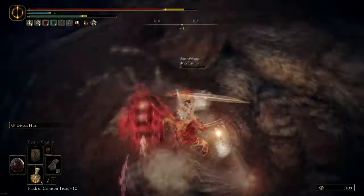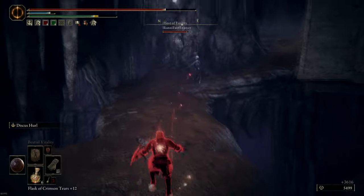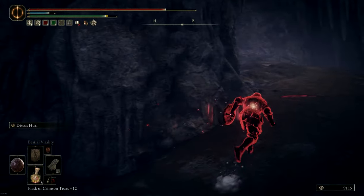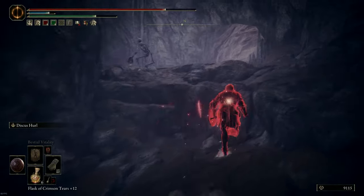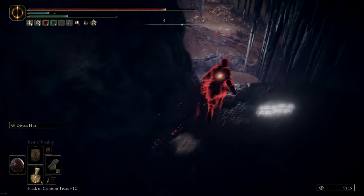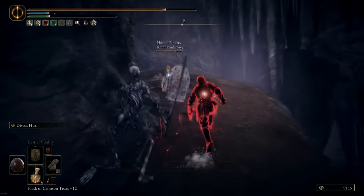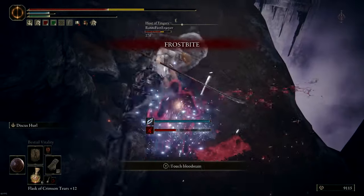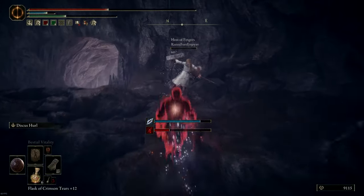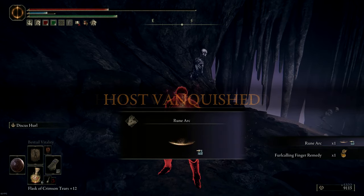A very good strength of this setup is the fact that the discus throw comes out so fast. You can use it to punish Estus flasks or spell casting. In this case I found a summon with very low HP and quickly disposed of him. The tracking on the discus throw is actually very good — you can see it went very high and still chased after the host and hit him at a very long distance. When he tries to heal I just spam him with discus throws, which even interrupts the Estus animation, getting me the kill.